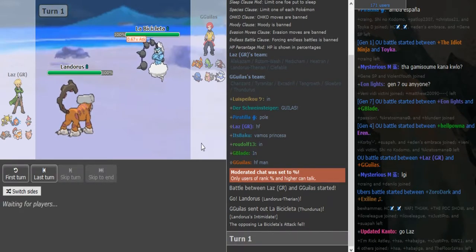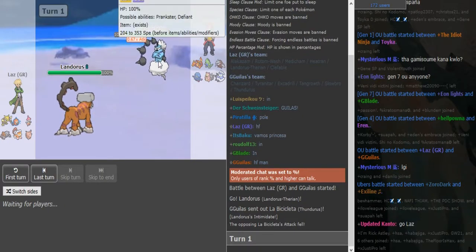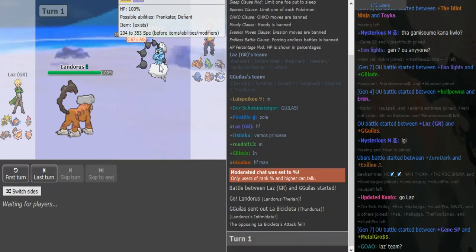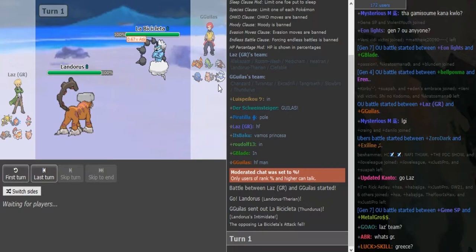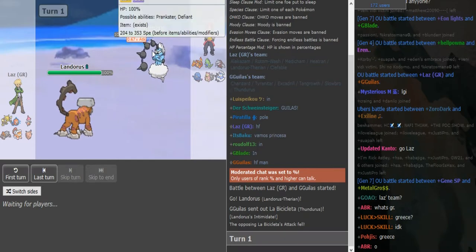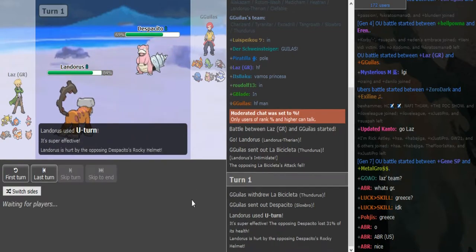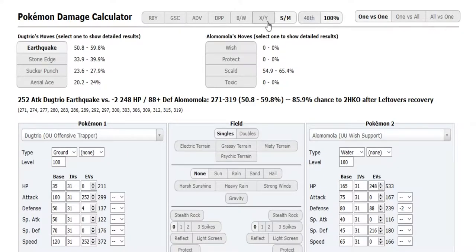This is gonna be either Scarf Landorus or defensive Landorus. Zemus obviously doesn't exist in Gen 6. If he's Scarf Landorus he can go for U-turn here predicting the opponent to scout, or he can go for Stone Edge if he just wants to play it safe on turn one. But I would probably go for U-turn if I'm Scarf Landorus because he's probably gonna go into Slowbro or Tangrowth fearing the Scarf. Exactly — he does U-turn and that damage confirms it's offensive Landorus.